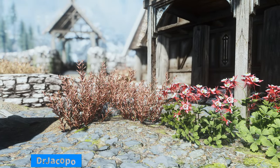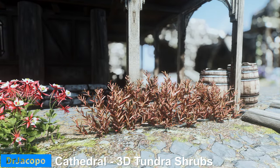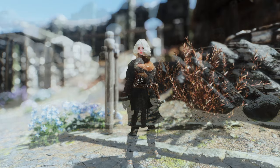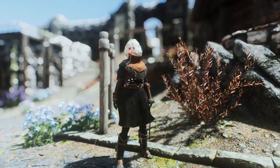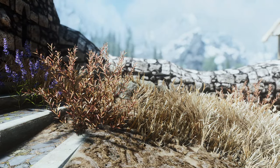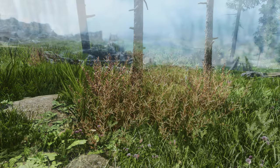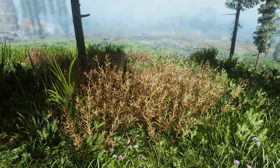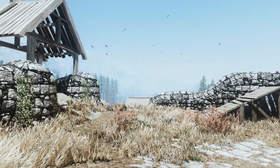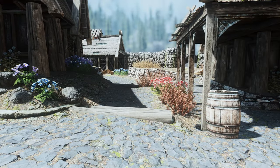Next up is Cathedral 3D Tundra Shrubs. This mod recreates the Tundra shrubs of Skyrim in 3D, matching the vanilla models in colors, saturation, and brightness without affecting performance. Unlike the previously introduced Shrubbery Symphony, this mod is based on the original brown color scheme of the Tundra. If you use green grass in the Tundra area, you may need to test this mod to see if the harmony of green and brown is appropriate. The texture of the shrubs is excellent, so if you want to upgrade the quality of the shrubs, this is also a good choice.